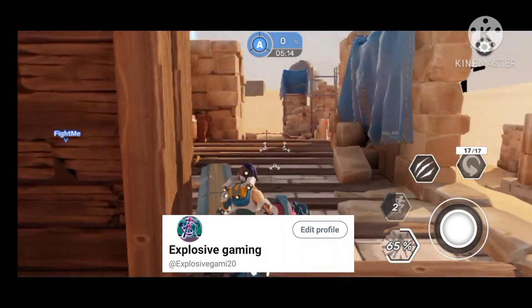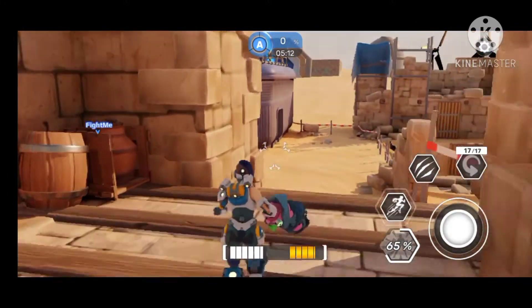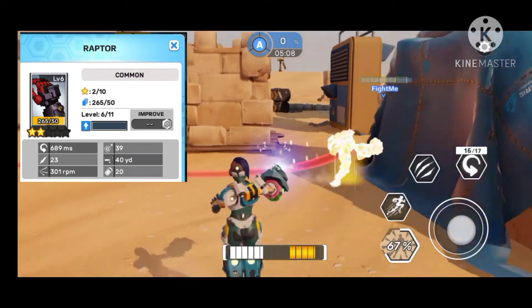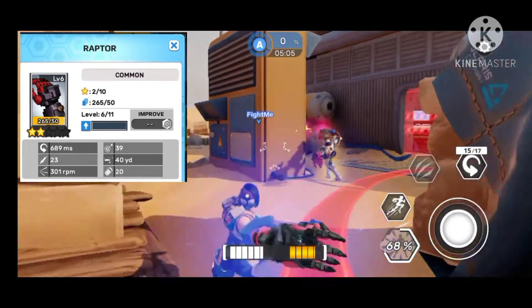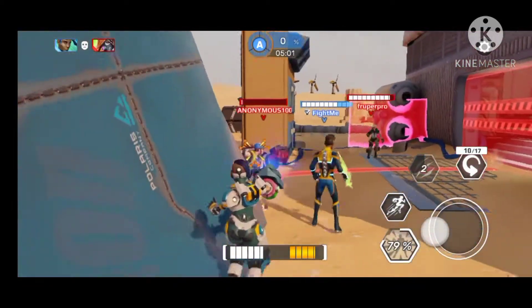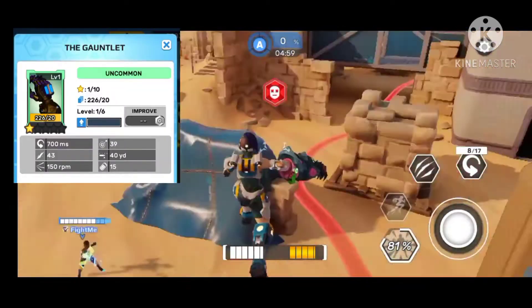Starting off with Lou's equipment, we have the common Raptor with 40 range and 20 ammo. The rate of fire is pretty slow with an average amount of damage. Next we have the uncommon Gauntlet with good damage.